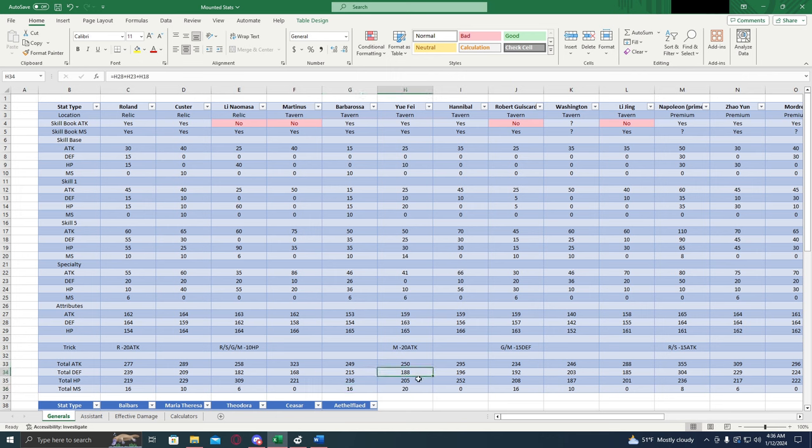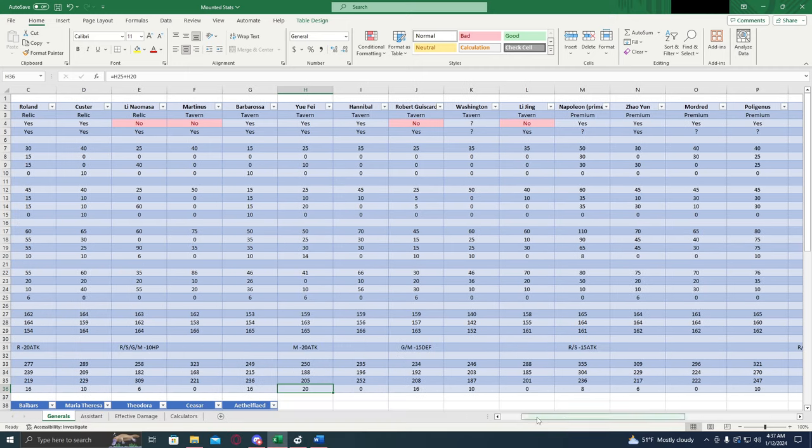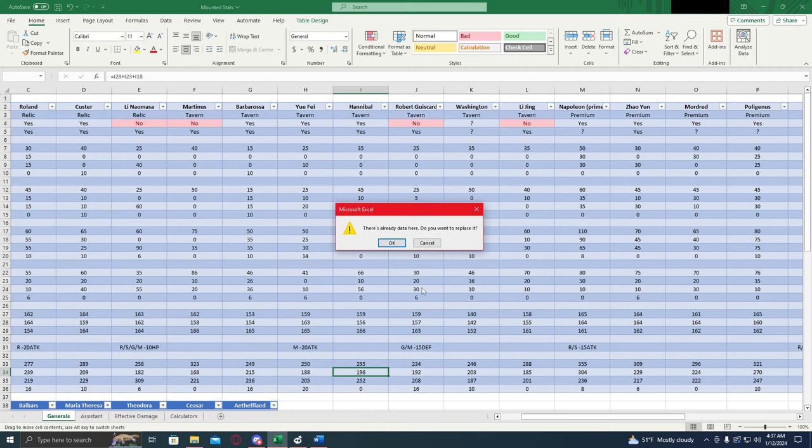Eufy — 250 attack, 188 defense, 205 hit points. Pretty low stats all around. 20 percent march size is pretty nice, that's a good amount, and it's going to help him out a lot. But once we get to the effective damages and look at that, it's not going to be able to help him get into the top four or five generals — he's just not going to have the attack to get there. Next we have Hannibal, which we already talked about — just not as good as Roland. That's pretty much all there is to say.